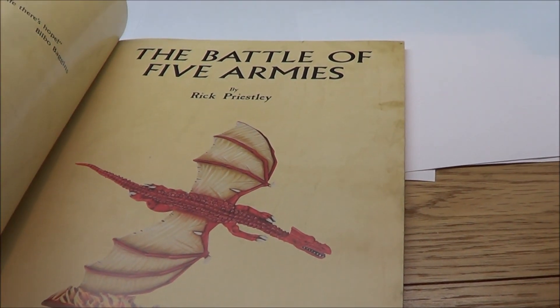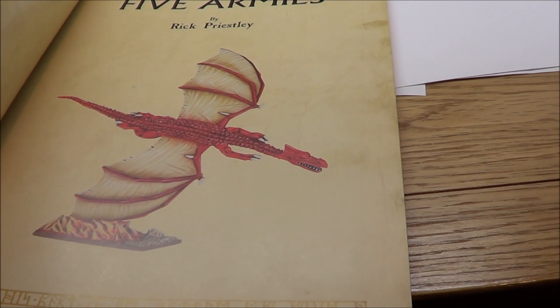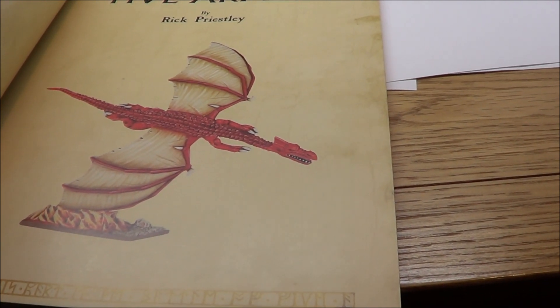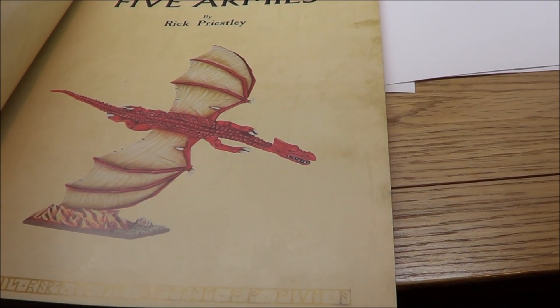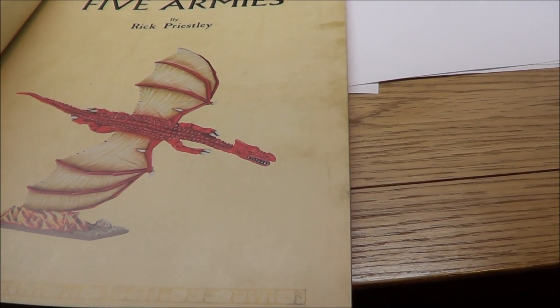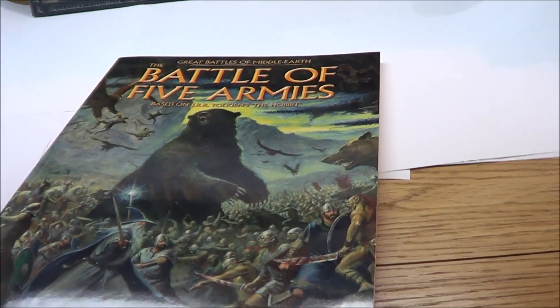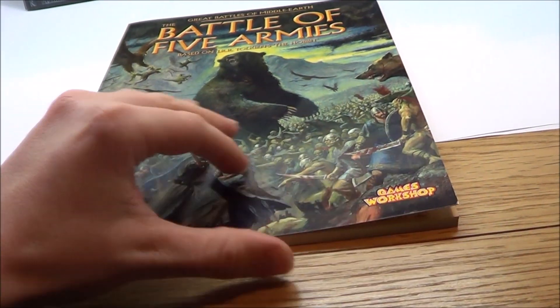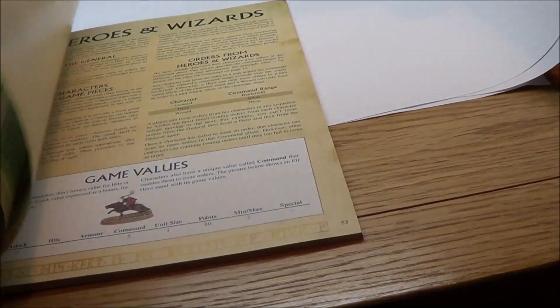It's written by the ever brilliant Rick Priestley. You'll notice there are plenty of pictures in here of miniatures that aren't included in the box — it's a standalone game but they did release one or two extra units you can add. One of which is this beautiful Smaug model, which is really rather lovely. Apart from that there were some Mirkwood Spiders, some Hill Trolls, Elven Cavalry, and a Giant — a few different bits and bobs you can add to the armies to make them a bit more interesting.